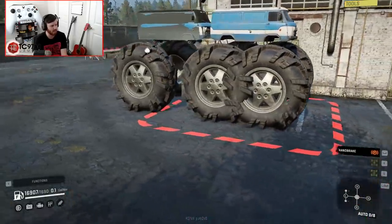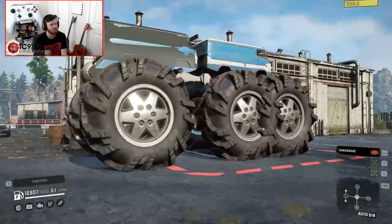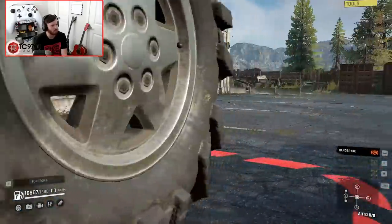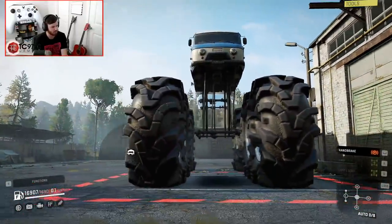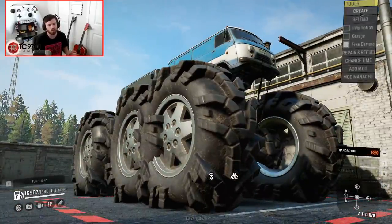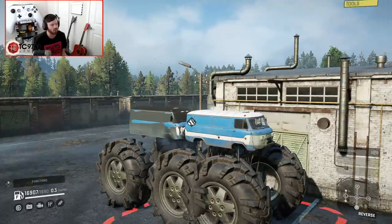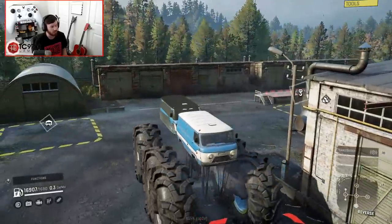What you're looking at here is basically SnowRunner's maximum level of stupidity that it could ever achieve. Look under this thing — look where the axles are. Everything about this is wrong. And you know what we're gonna do? We're gonna drive it. Or at least attempt to, because if you attempt to drive it and you go any faster than about one mile an hour, it flips over — and it freaking flips over.